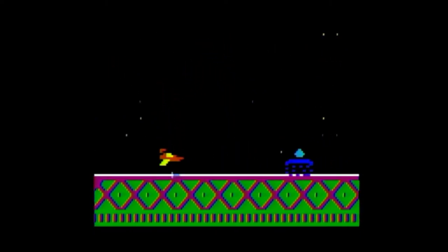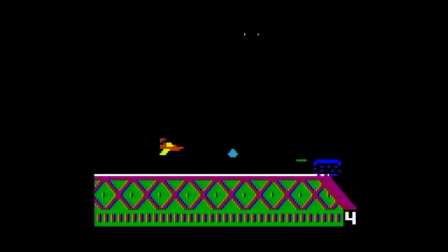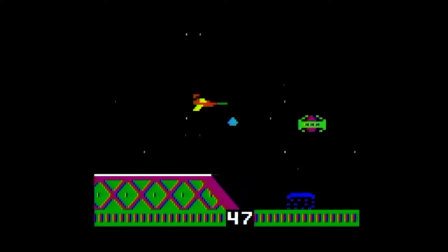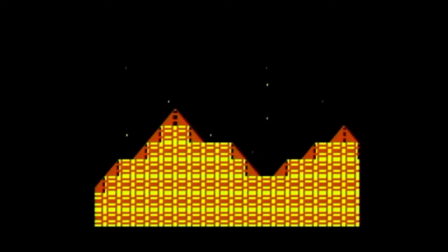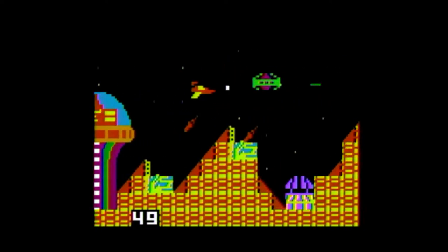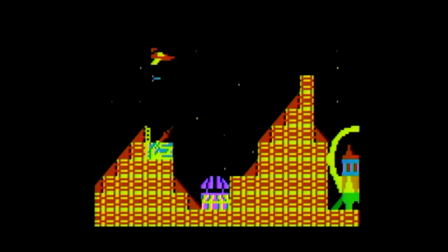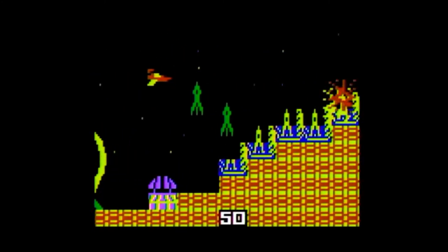When your ship is destroyed, the next ship appears and you enjoy a few seconds of invincibility. Controlling the ship with the Intellivision disc works well for this game. You have to use the two side buttons to fire at enemies and the top button to drop bombs. However, there are so many enemies constantly coming at you that your fingers do get tired from mashing the button, which is why several people have requested an auto fire option.